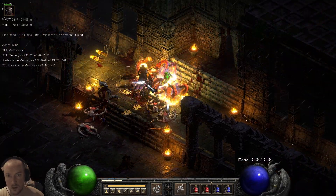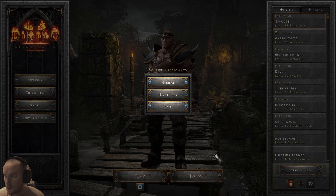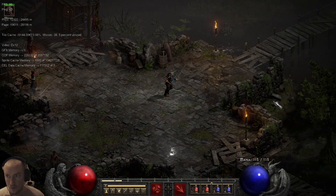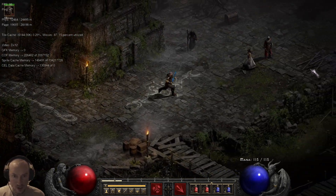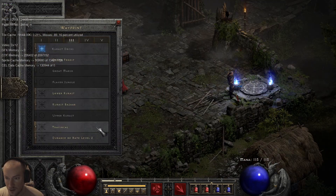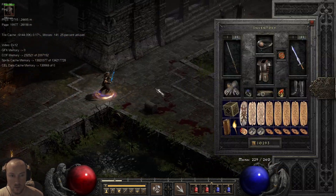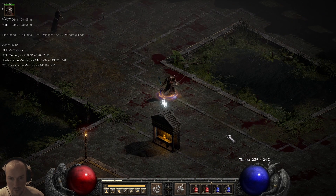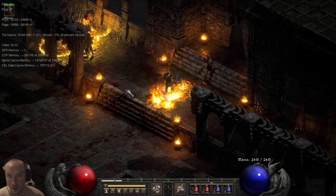I guess I could use the enemy health bar to try to gauge it — that could be a decent way of gauging it. Because looking at the physical files or the physics files, sometimes with these types of things it's going to be hard to tell. So this is what I'm assuming is a weapon swing bug.